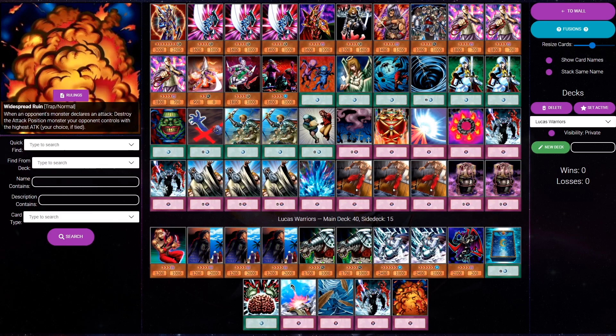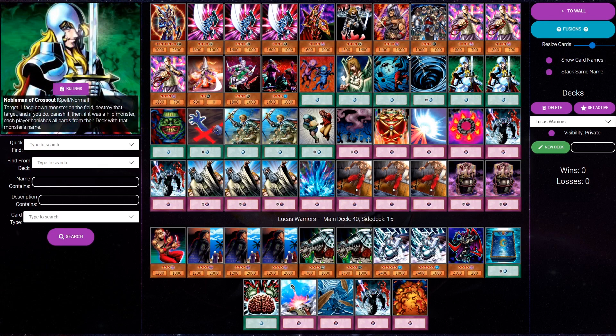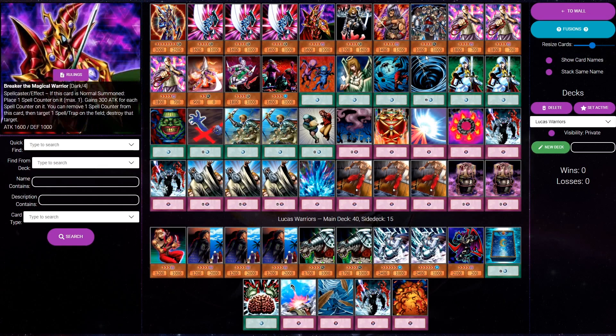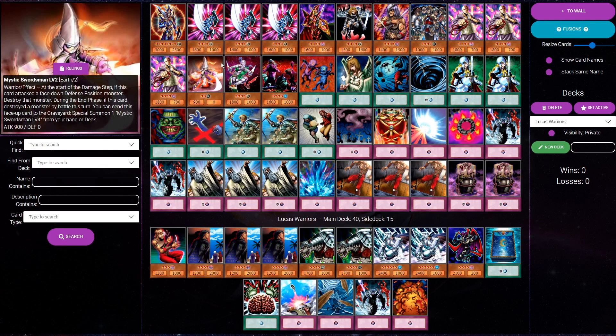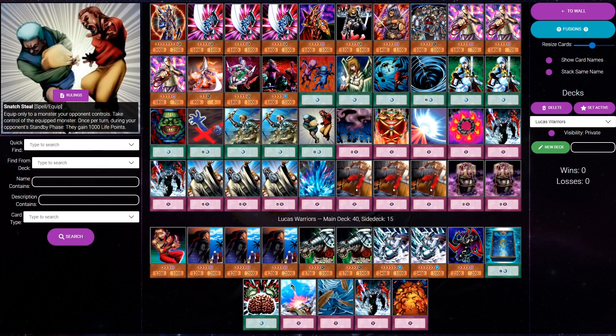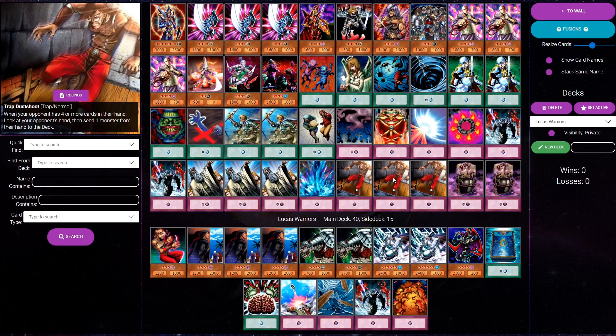Next up, we've got a first place Warrior decklist from Lucas the Heretic. Warriors are no stranger to the top cut of Goat Format tournaments, and neither is Lucas. Now I will say if you're preparing for the meta, this monster lineup and spell lineup are 100% standard. We've got no tech cards, nothing out of the ordinary. You see Warriors playing these 14 monsters: three Blade Knights, one of all the other Warriors, then the three Kaikus with the Tribe and the Breaker. That is pretty much just standard. The spells are pretty much all staples slash good cards - no tech cards, no Book of Moons. We've got 14 monsters, 11 spells, and 15 traps. That's a pretty common ratio for Warrior decks.